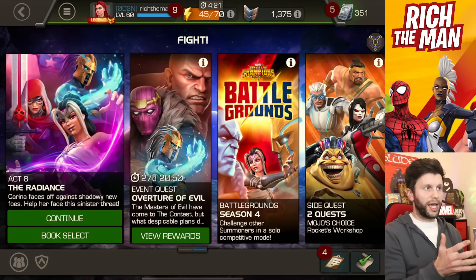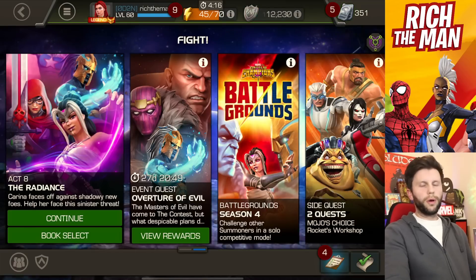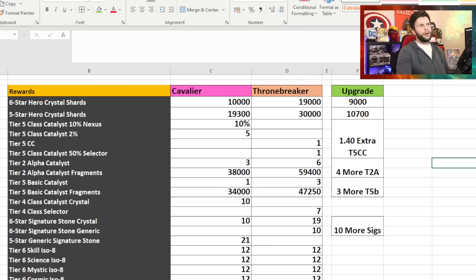Let's compare off against what Cavalier we know and also what Thronebreaker is — what's changed, what has been the upgrade, and what are people's thoughts. So first of all, in Thronebreaker difficulty there's 19,000 six-star shards. There's been an upgrade between difficulties of 9,000 six-star shards, which is not too bad.